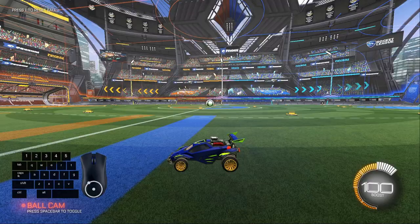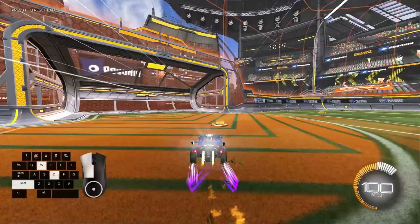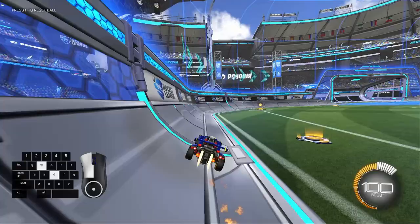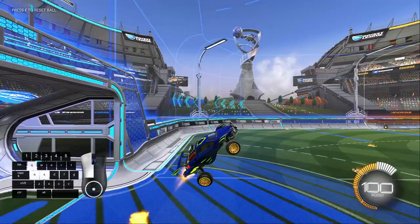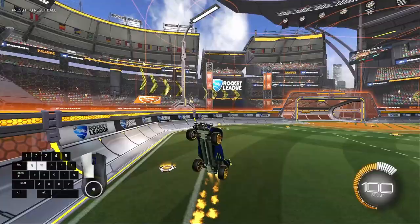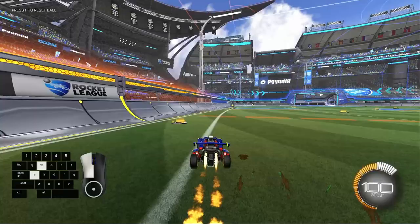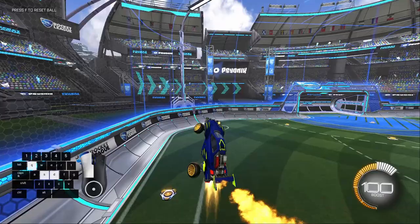Alright, now for those of you on console — I know you can't play Workshop Maps, so this is the next best thing. You see these boost pads? I'm going to try weaving in and out of them while air rolling. When you do it, you might want to do it in slow motion. It is very difficult, so this is great practice for learning how to control your car in the air. Doing this is pretty much the same as a Rings Map because you're aiming for a target and also controlling your height — try to stay between the ground and the goal.